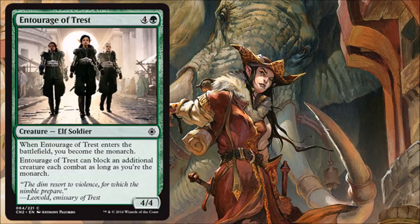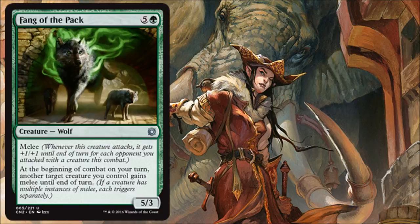Fang of the Pack is a melee card for green, and it'll play well with the red melee deck or a white deck with a lot of small creatures. It costs 6 and is a 5/3, which feels expensive, but it attacks in as a 6/4 and gives another creature melee — potentially snowballing that effect and attacking multiple players. At the 6-drop spot you probably don't want multiples, but one could be pretty effective.